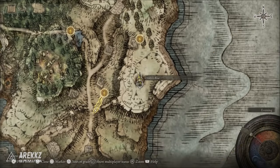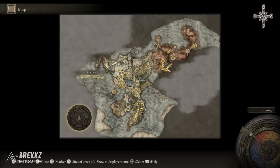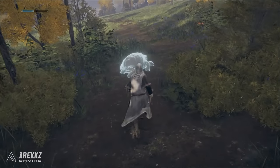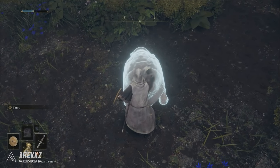For the very first one we'll be going over to the bottom portion of Limgrave, down to Oridys's Rise. This location you can see marked on the map right now. The first thing you need to do is go over to the building and interact with the book outside. Following this you then need to find and attack 3 spirit turtle-looking things. The very first one is quite simply straight outside — incredibly easy to find.